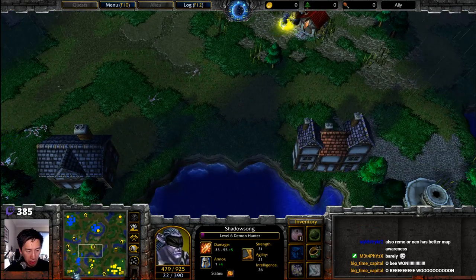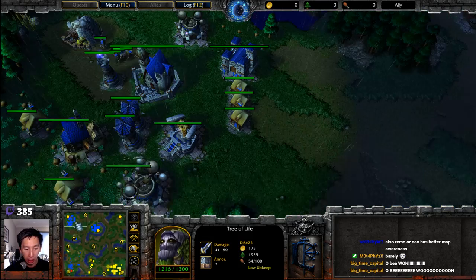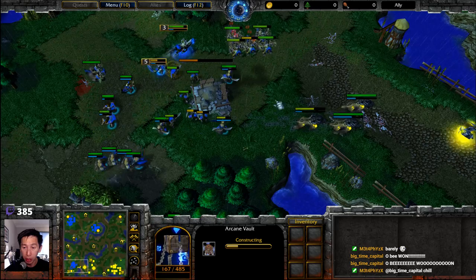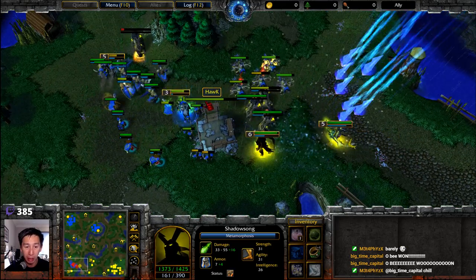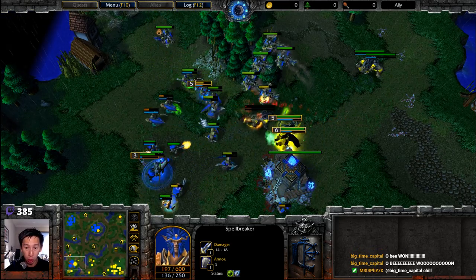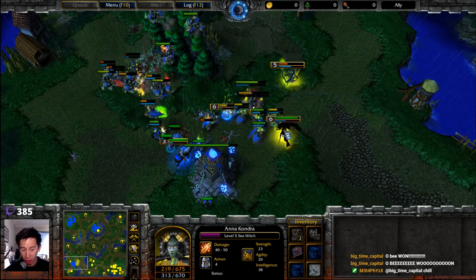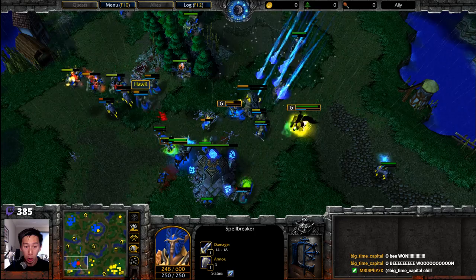Dice has overextended, exposing himself to the majority of Hawk's army. Demon Hunter gets a mana burn off on the priest but the priest survives. Dice's expansion on the bottom left is still mining but will get cleaned up. Overall army composition: 72 supply for Hawk versus 57 for Dice. Blizzard comes back across — ranged chaos poison damage adding up quickly, targeting tightly packed spellbreakers. Mountain King reaches level six.